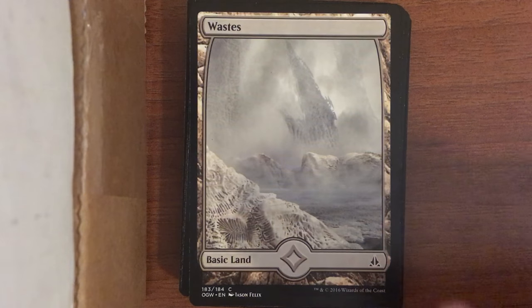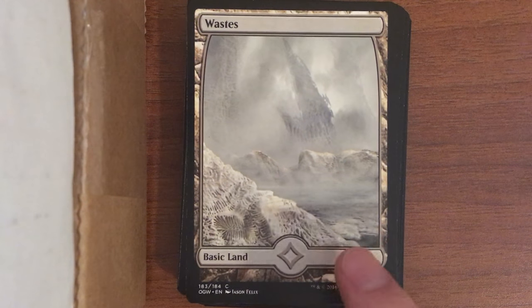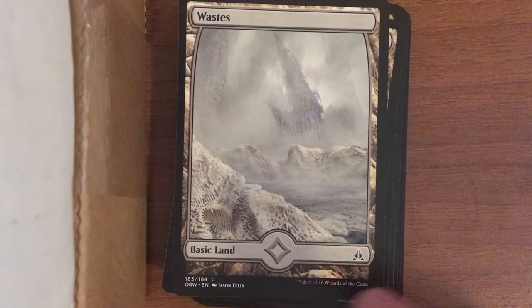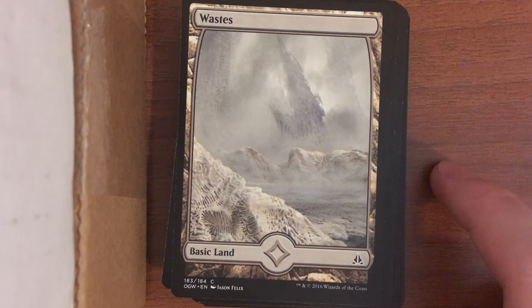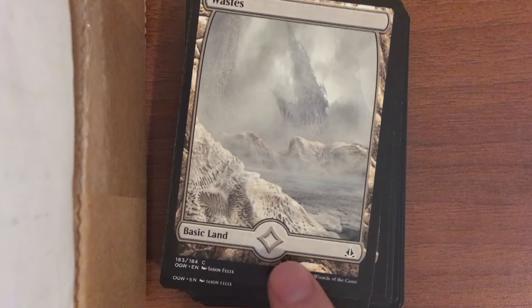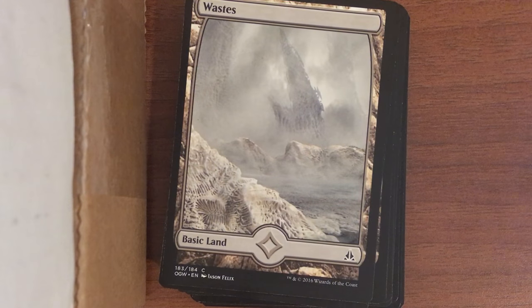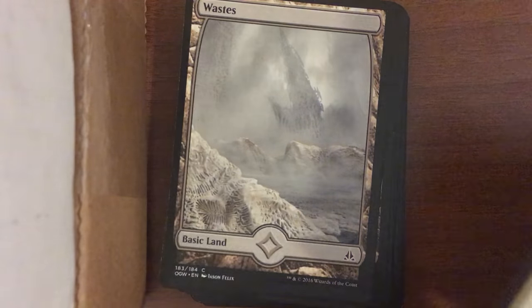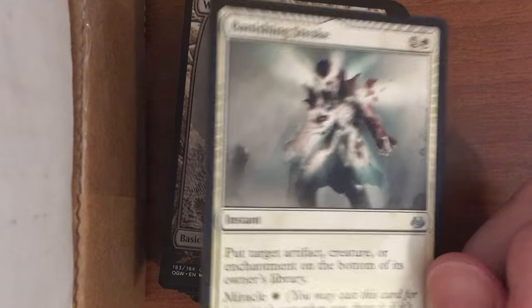Wastes are the basic land that makes colorless mana. In the set they came out in, there were cards with mana costs you had to pay with colorless mana specifically — you couldn't tap your island to pay for it, for example. They started using a diamond symbol to represent mana that has to be colorless, while the number in a circle still means it can be paid with anything.